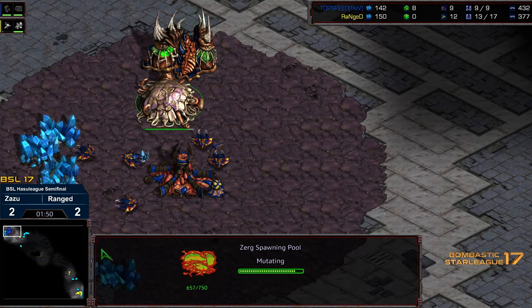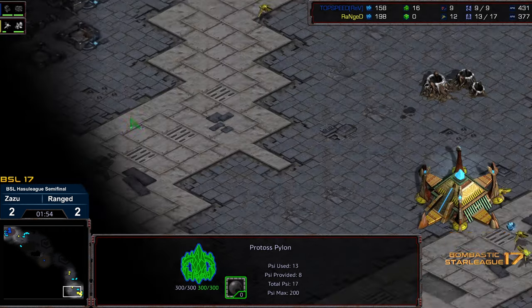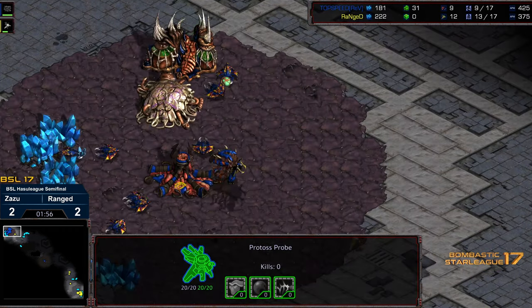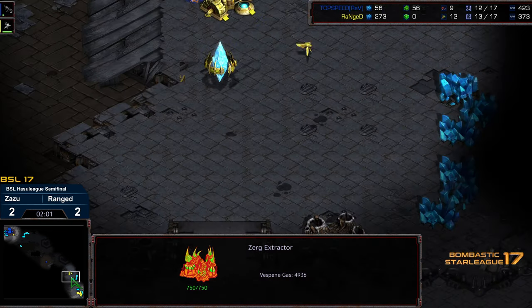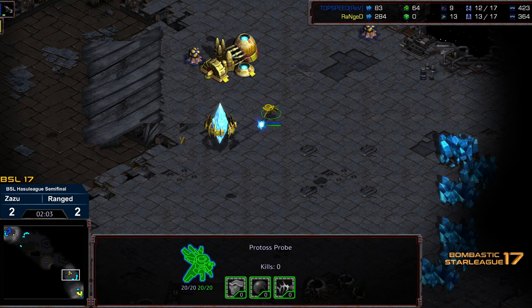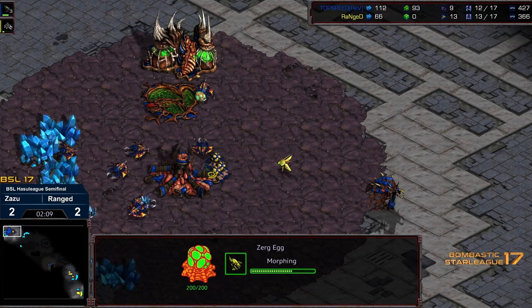But Range, upon seeing nine pool speed, should dedicate a cannon first — especially because it's a two-player map. Three pairs of zerglings being built. Does not make a full house. Double cannon dropped from Range — make sure you can defend against it.